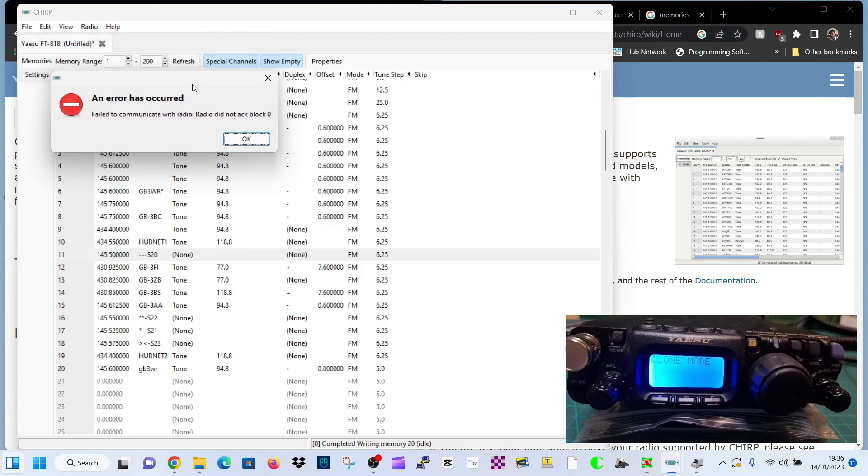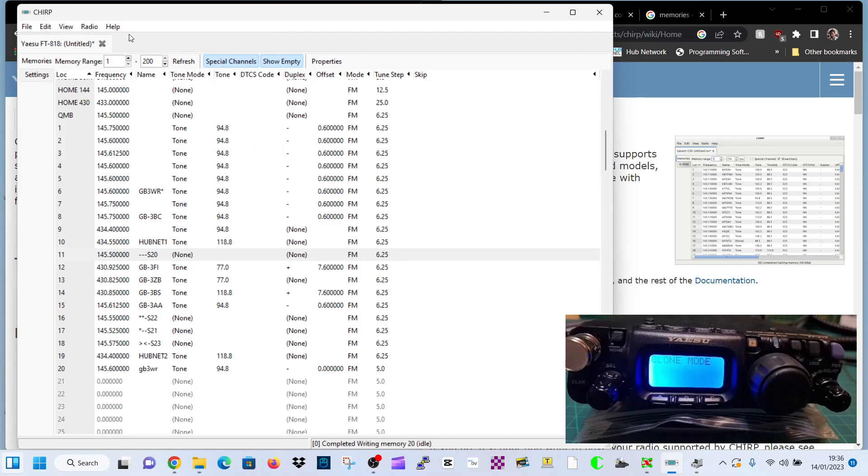So what you've got to do is really just persevere. Click OK and make sure you're in clone mode. Turn off the radio, hold down the two arrows above the 818 on the left that make you go up and down the mode. Hold them down, turn on the radio, and the front of the radio will say clone mode.